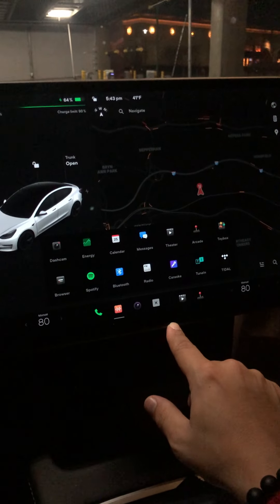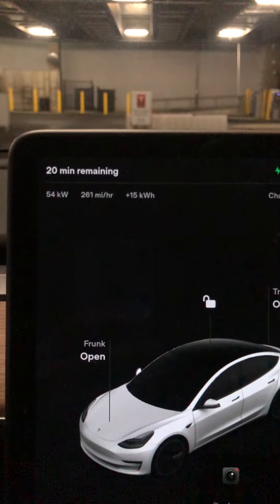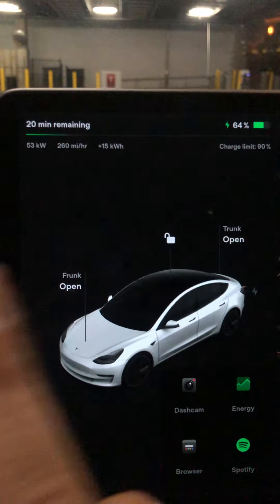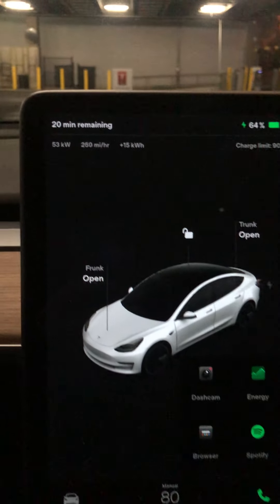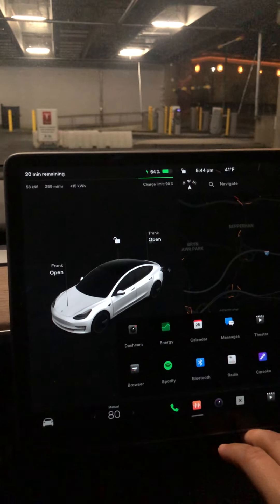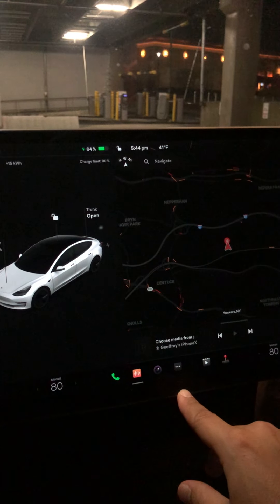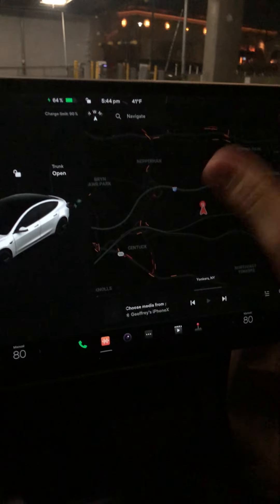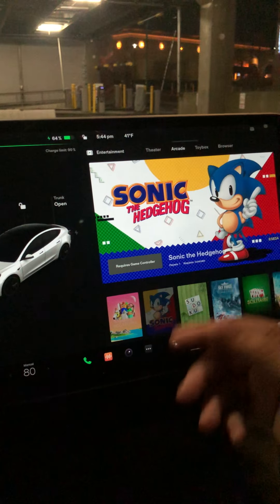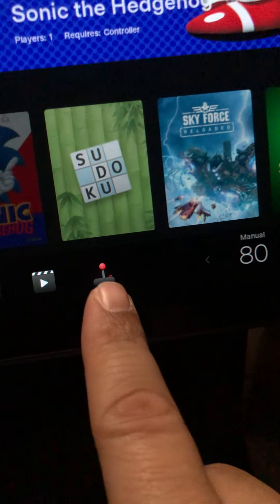When you look at your charging now, it's on the left-hand side. It shows a little lightning bolt indicating it's charging. It's on the left side of the screen instead of being in the middle. It's very small, which is pretty cool, and it also gives you tips.